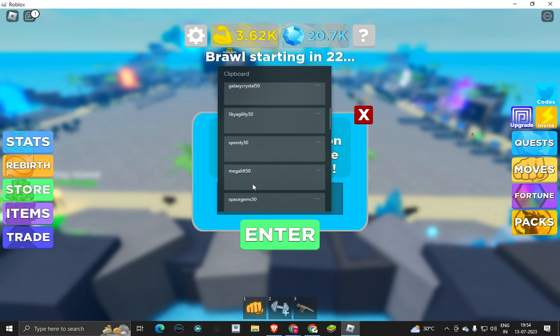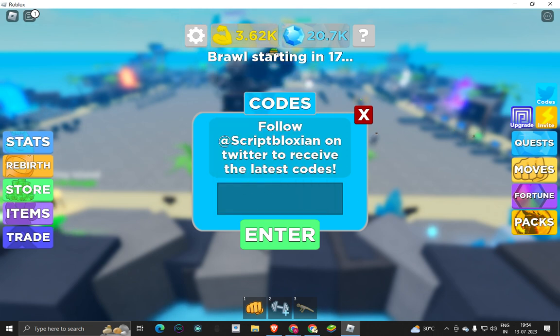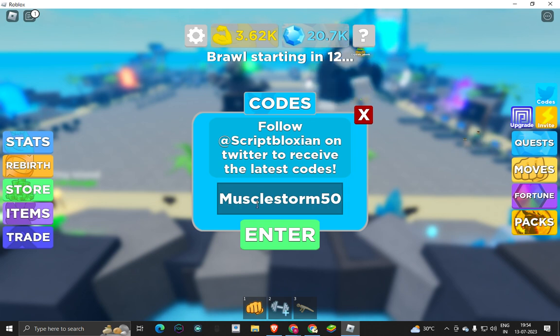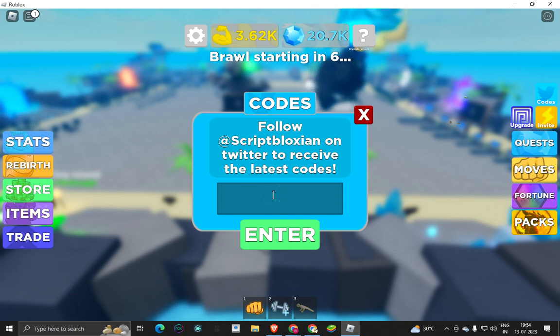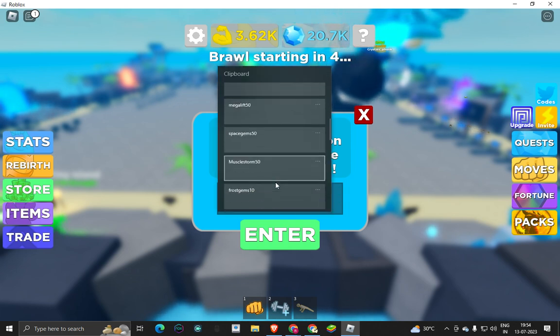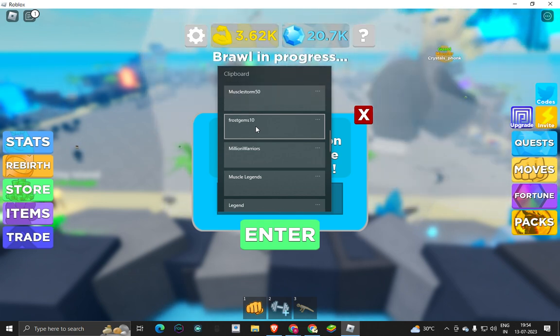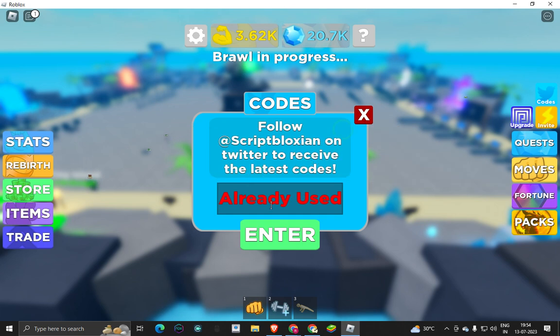The next code is super james 50. And the next code is muscle strong 50 — muscle strong 50. This is capital M: M-U-S-C-L-E-S-T-R-O-N-G, 50. The next code is frost james 10. I have already used all these codes.